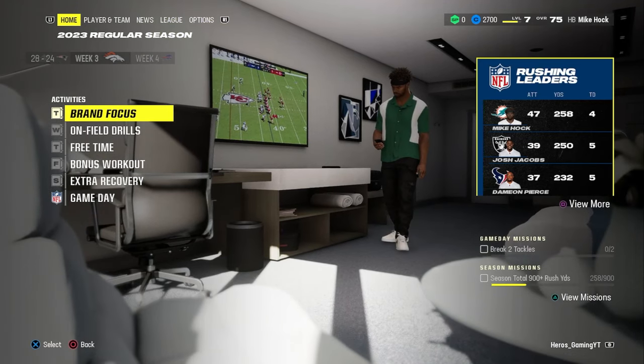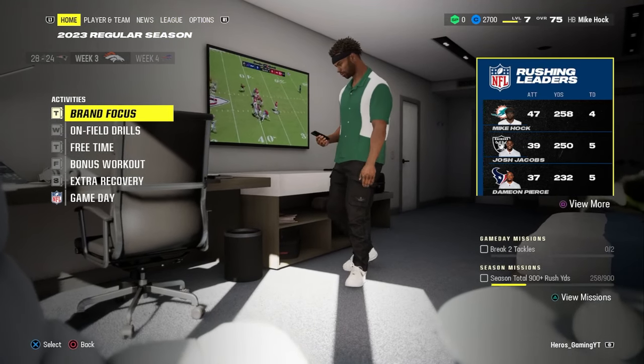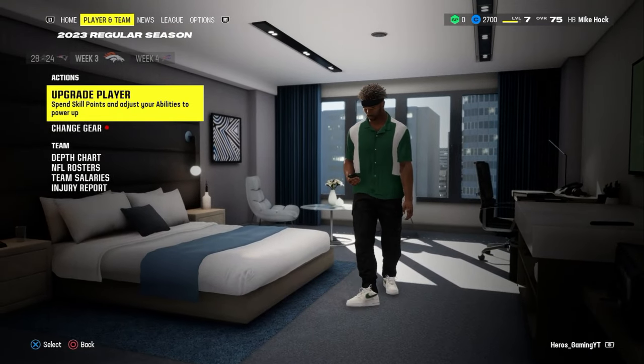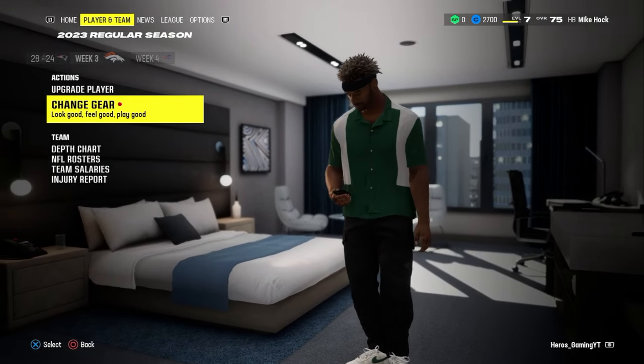So normally you're on the home screen. You're going to hit R1, or whatever system you're on, and you're going to go over to Change Gear.